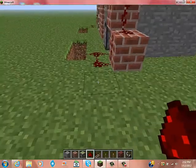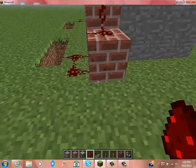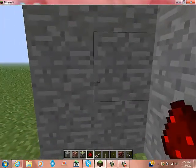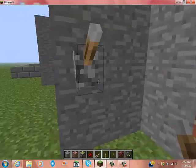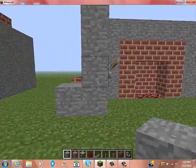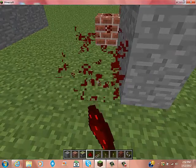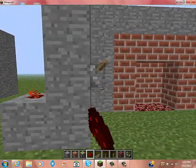Now you're going to want to take the signal, which is right here, and extend it one block away from your actual house. If this is where I want to put my lever, I can put it here or here — it doesn't matter, I'm just going to put it here. You're going to put a block right behind it so the redstone will go through it, because as you can see, it won't get the signal at ground level. But if it's up here, it does get the signal.